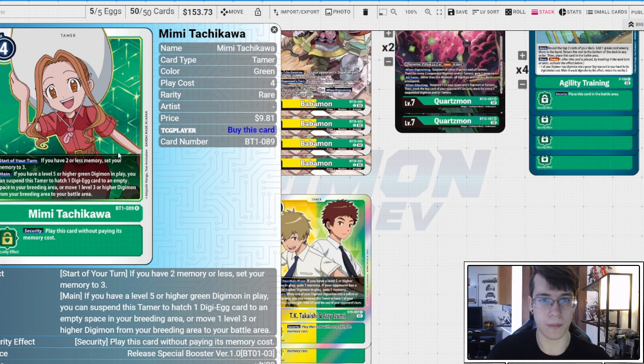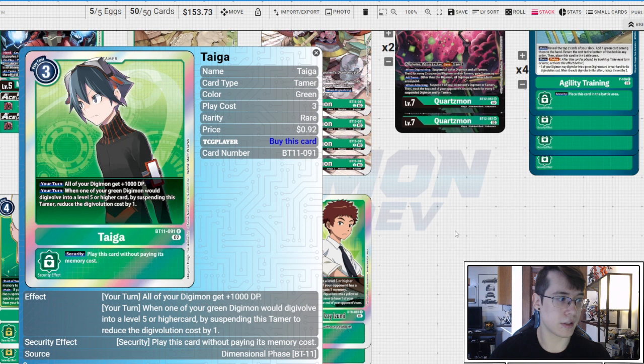Mimi is a big part of getting tons of digimon on board. If you don't hit a Babamon you get two extra digimon, and you can push with Mimi. If you have two Mimis in play it's guaranteed one extra digimon, so now you're going from one digimon on board to four, and you can see how Quartzmon becomes a problem really quickly. Four copies of Taiga to keep digimon big so they survive our checks when we don't have alliance.